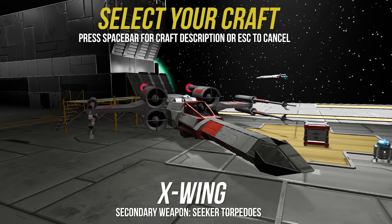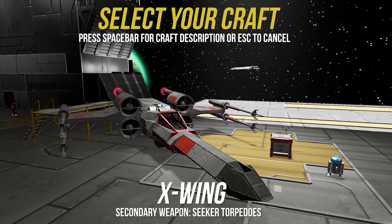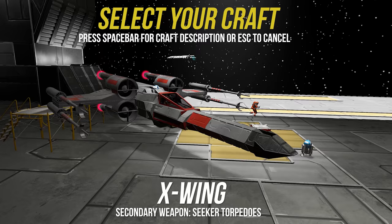The Incom T-65 X-Wing is the fighter that killed the Death Star. An almost perfect balance of speed, maneuverability, and defensive shields makes this the fighter of choice for Rogue Squadron.